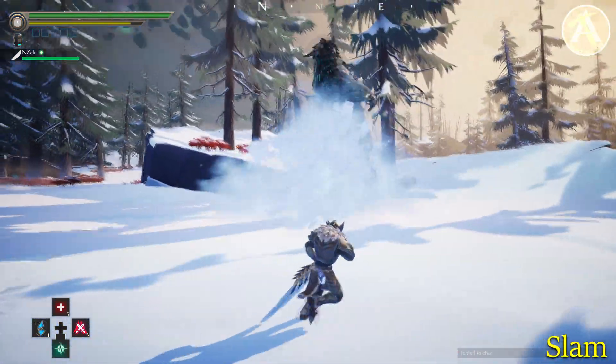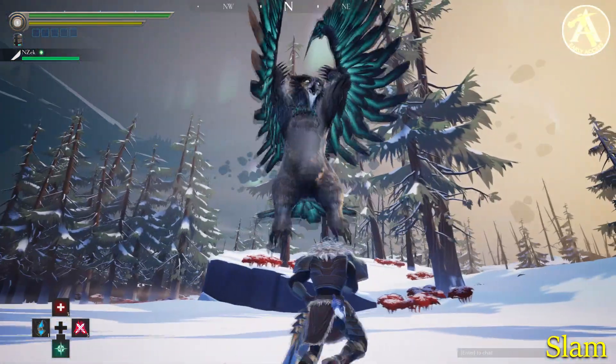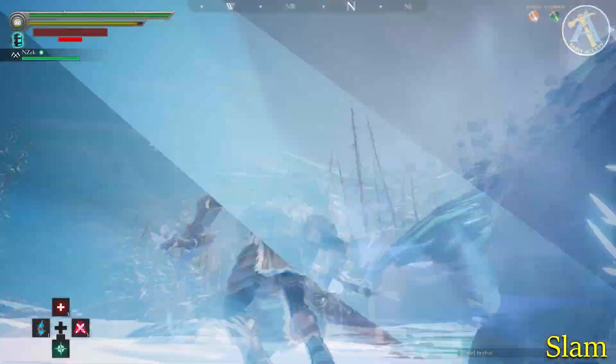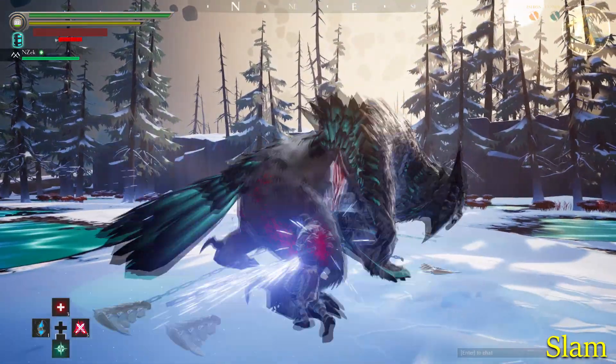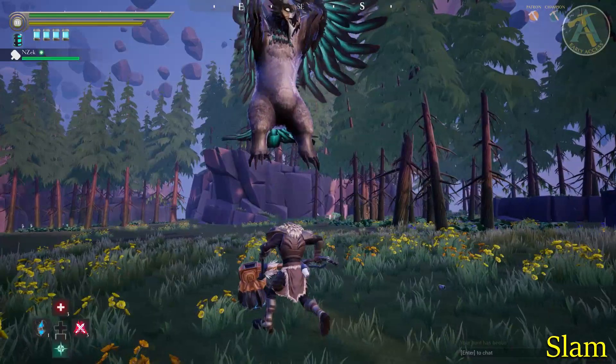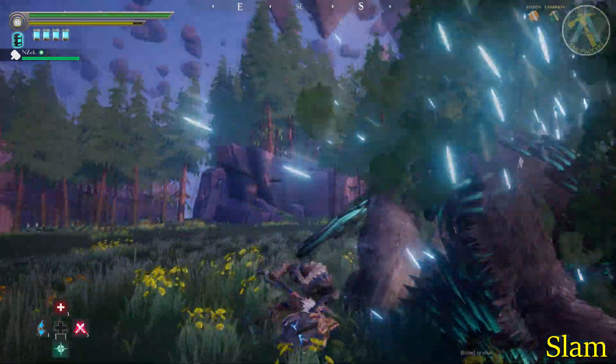Shrike will twist its body, jump in the air, and slam its fist into the ground. Watch out for this move because Shrike will home in on a player before slamming on the ground. Unless you're far away from Shrike, you cannot avoid this move without dodging. Dodge when Shrike is just about to touch the ground to avoid this move.